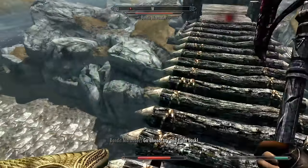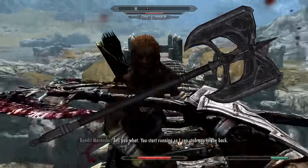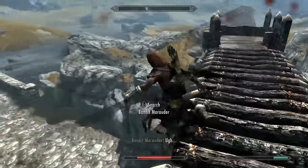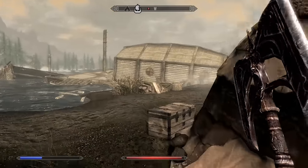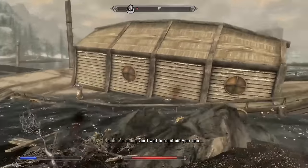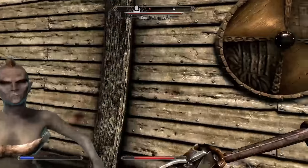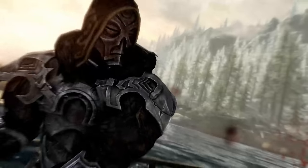If you're looking for that middle ground between slicing and smashing, the first battleaxe of the countdown is Wuuthrad. This battleaxe is something of a legend among the Companions and was wielded by Ysgramor during the Nordic-Falmer War. The base damage of Wuuthrad is 25, and it has one singular effect — perhaps even a mission — and that is being deadly to elves. When Wuuthrad is wielded against Altmer, Bosmer, Dunmer, and Falmer, it appears to have a 20% damage bonus.